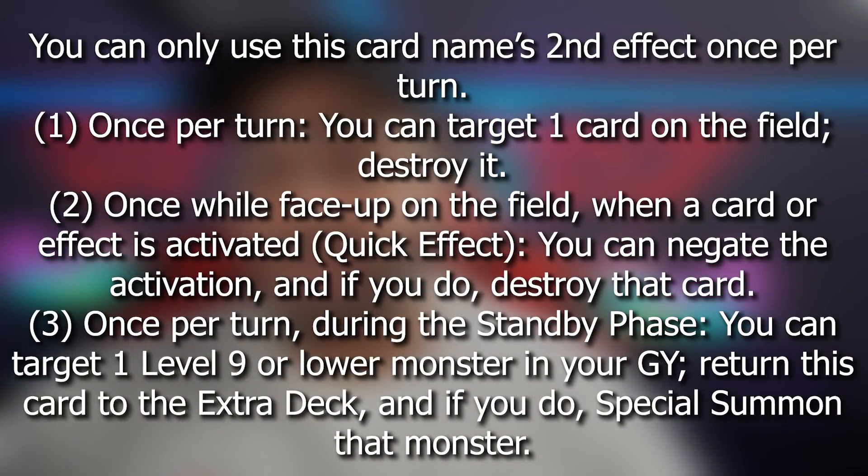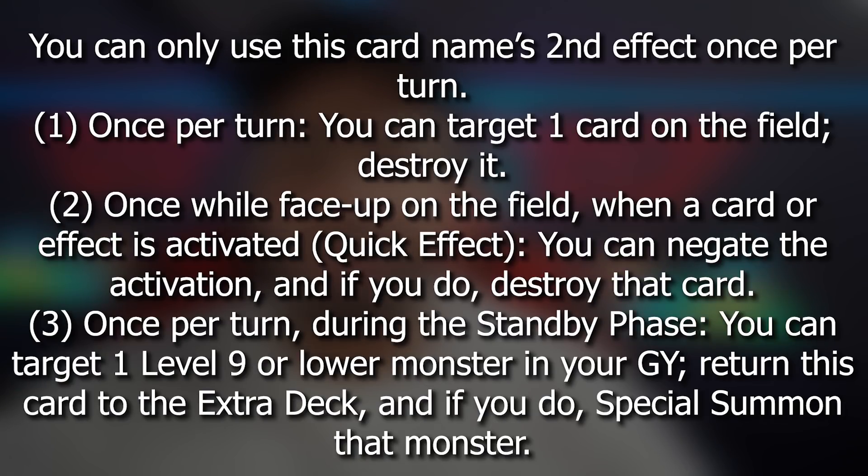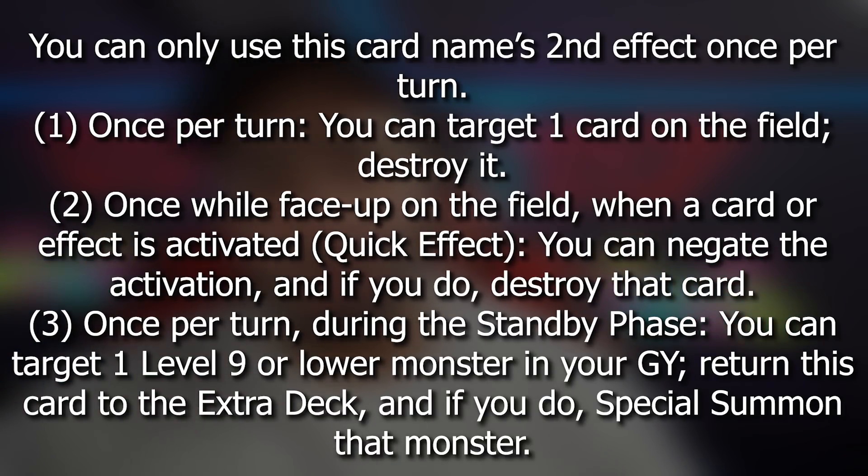The first effect is a soft once per turn: you can target one card on the field and destroy it. The second is a hard once per turn — once while face up on the field, you can negate the activation of any card effect being activated, regardless of how many Baroness de Fleurs you control. The third effect is once per turn during the standby phase: you can target one level 9 or lower monster from your graveyard, return Baroness de Fleur to the extra deck, and special summon that monster from the graveyard.